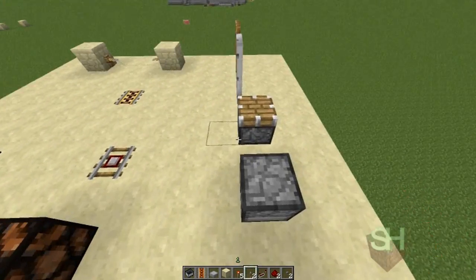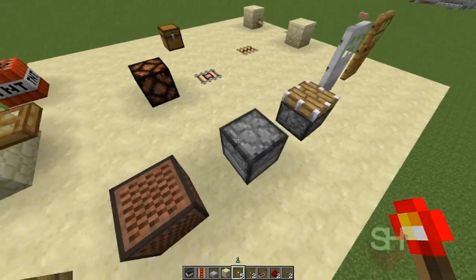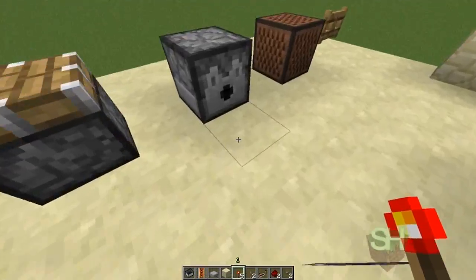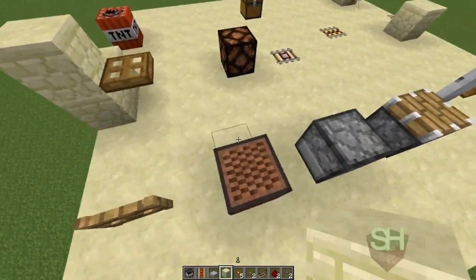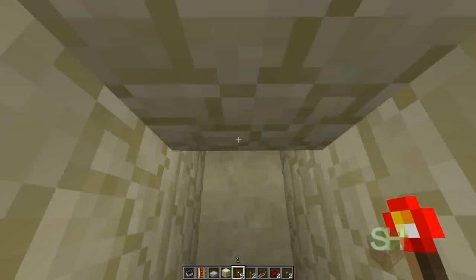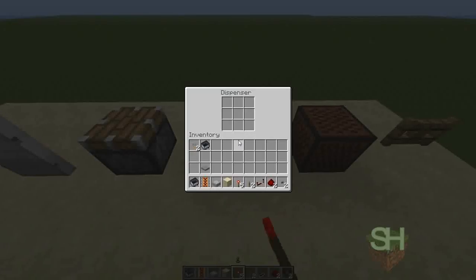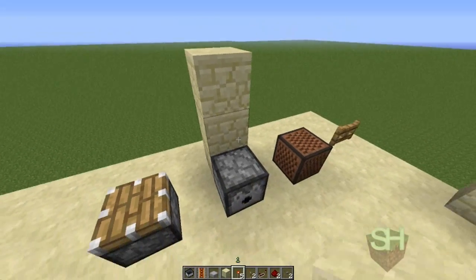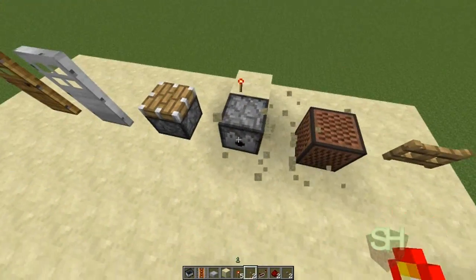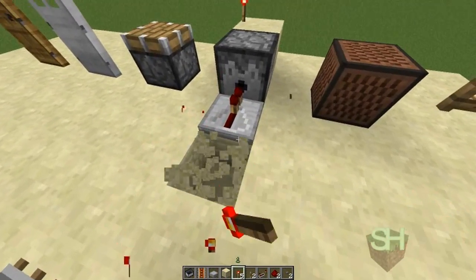Next thing we have is a dispenser. It's actually a really cool thing. So let's put a minecart in here. If we were to power the dispenser, it would shoot out whatever is inside. It's powered just like everything else — you can power it from underneath, from above, from the side. Anywhere you can think of, it can be powered. The minecart has already been shot out, which is why there's nothing in it right now.